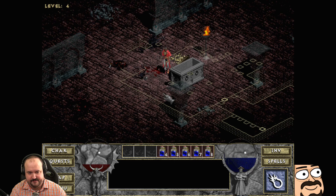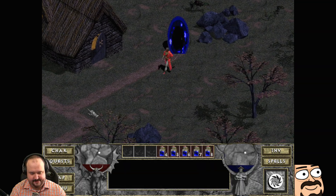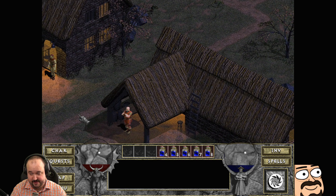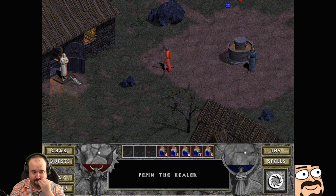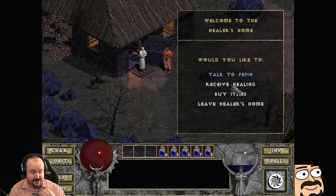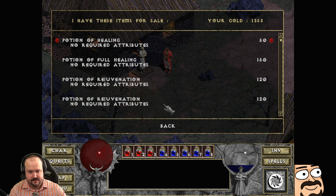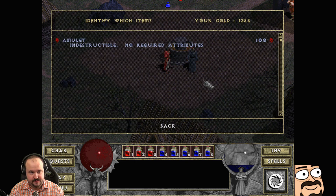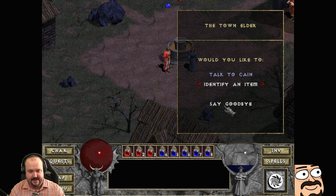My health is low — I'll go back and pick up some healing stuff this time. Let's grab some healing and buy some healing pots. Let's identify our amulet — hello my friend, stay a while and listen. Light radius — yeah, woo.